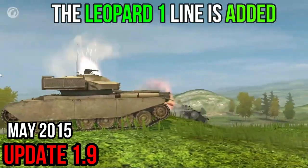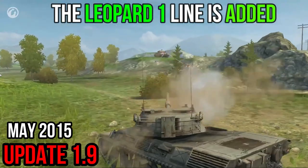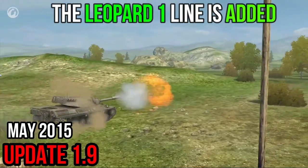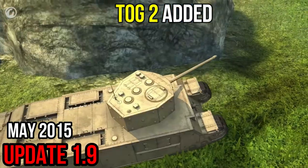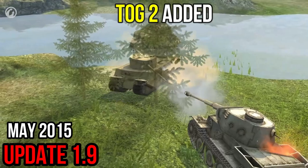Maneuverability is the Leopard I's strong point, while its armor is not. The armor on the turret and front hull is very thin, and even the good armor angles can't compensate for this. It will be hard for the Leopard to survive under heavy fire, but it's capable of striking a Tier VI British heavy tank with a good, quick-firing gun.